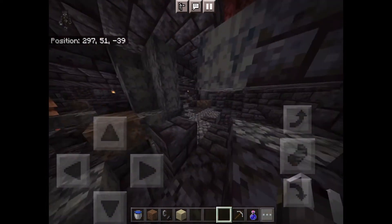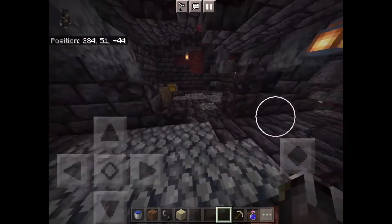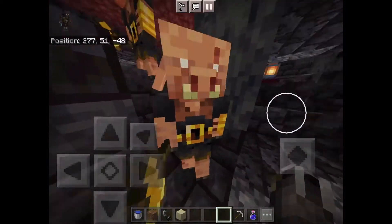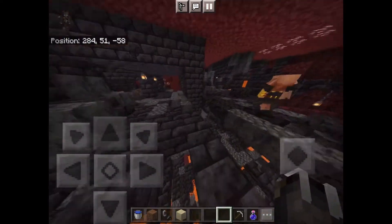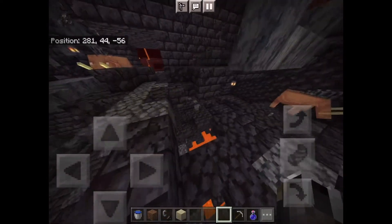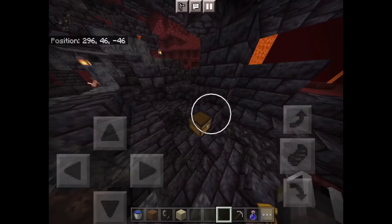Remember to wear at least one piece of gold. If you see any brutes, kill them — brutes don't care if you're wearing gold, they will want to kill you anyway. Just kill them, but be careful because the others might come for you as well. I just fell through a hole — we all fall in holes.